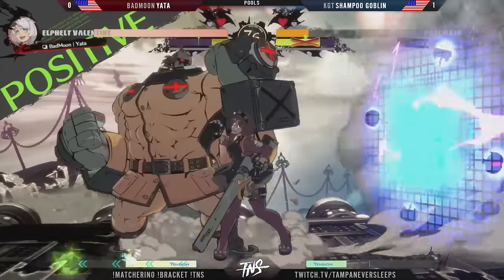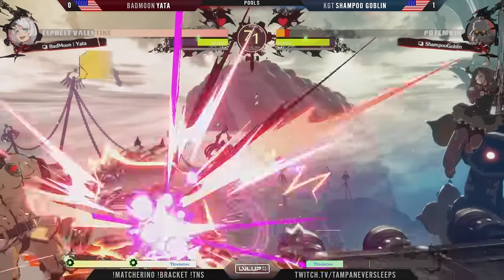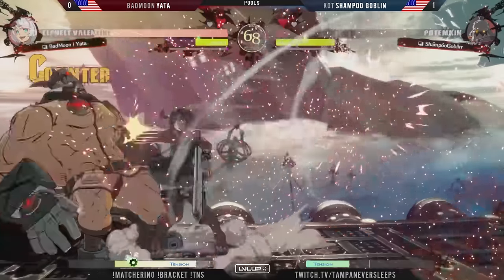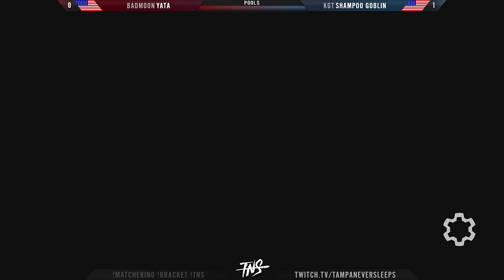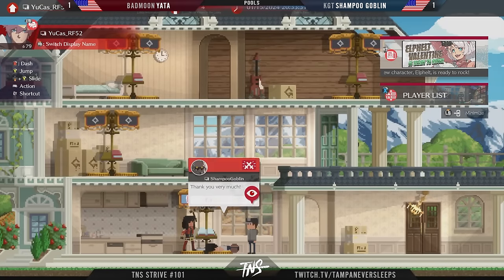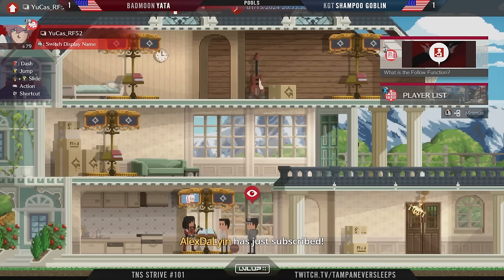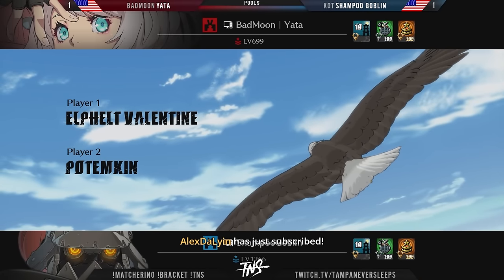Immediately letting the Giganter rock — but we just run up right behind it. The cinematic barely gives you enough time for it to pass by — very scary. Great call to go to the back throw. Into the 5P — Yada was tired of being afraid. Just going to hold his ground, pull up with the pineberry. Thank Alex the Lion for the five months of Prime — nearly half a year of some good Guilty Gear.